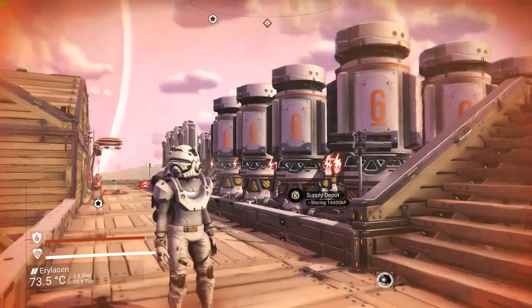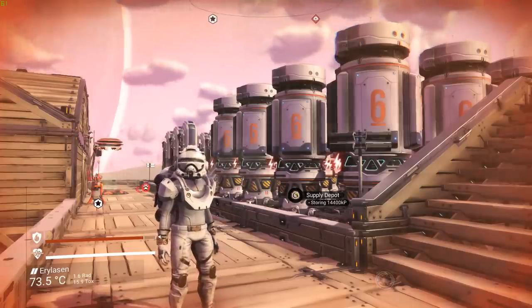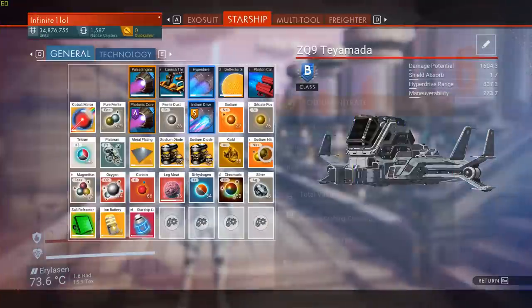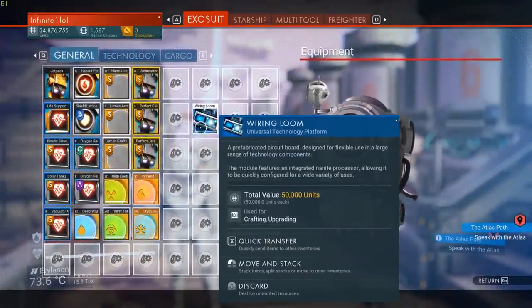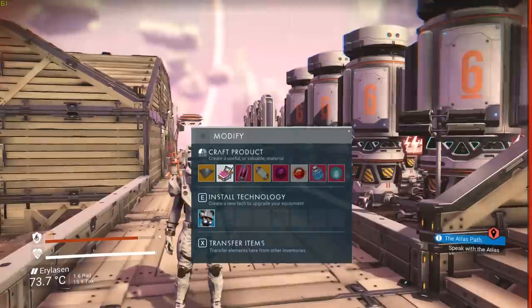Hey what's up guys, Craze here, back in No Man's Sky Beyond, and today what I have for you all is probably the best and easiest money-making method currently in the game. It's not this huge base you see over here — it's actually something a little bit different. This is going to be all about wiring loom. We're going to be purchasing a ton of these, trading them in, crashing the markets, and making huge amounts of profit. So if you enjoyed this video, a thumbs up would be super appreciated, and let's get started.